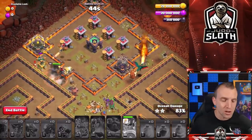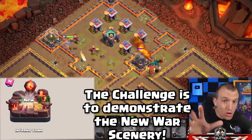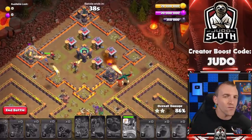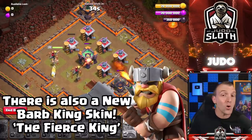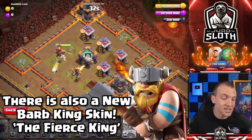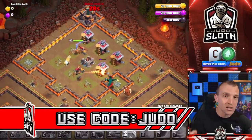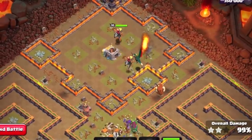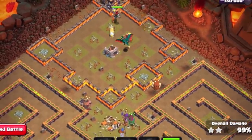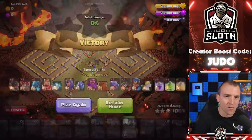Even if the Royal Champion goes down, you should crush this. No matter what your town hall level, I have a video that is going to be super helpful for you. I do hope this one has helped you to beat the Inferno Town Challenge. And if you are purchasing this brand new war scenery, be sure to use code Judo to support me or just your favourite content creator. Best of luck with this one — go and crush the three stars, my friends.